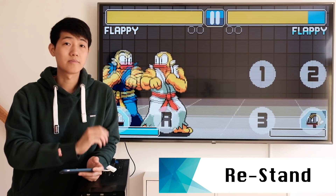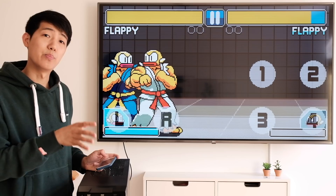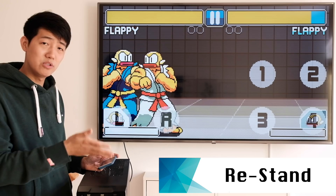It is called a re-stand. So in order for certain things to link, they have to put in this re-stand mechanic so certain combos are possible. Let me show you an example.